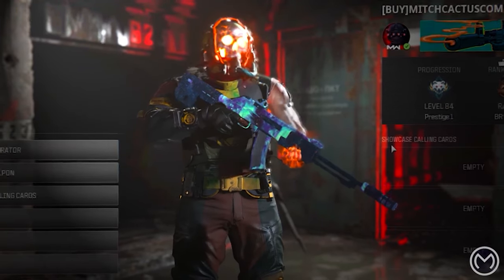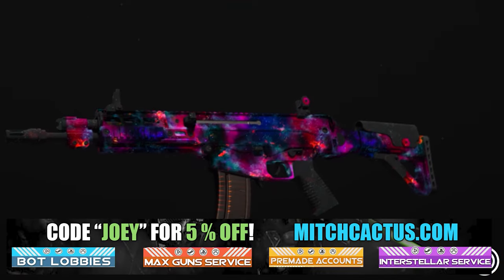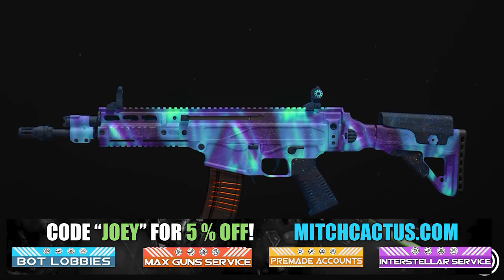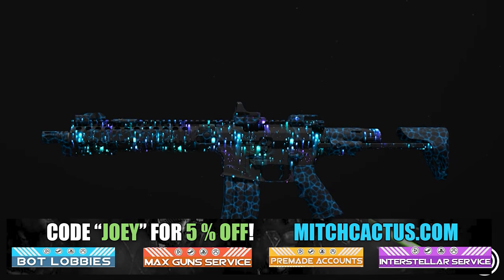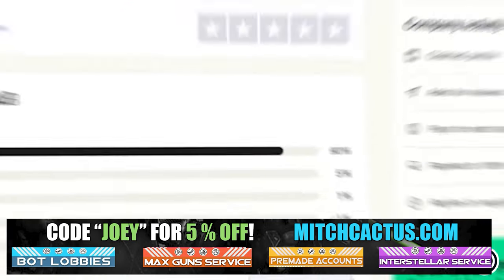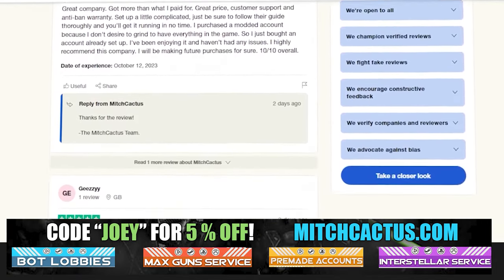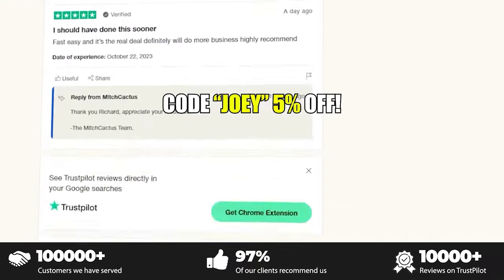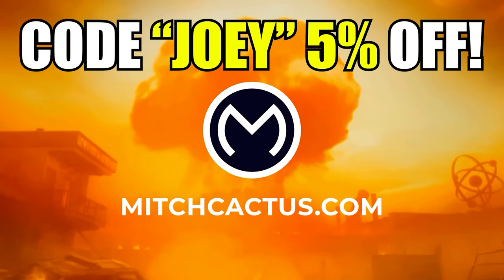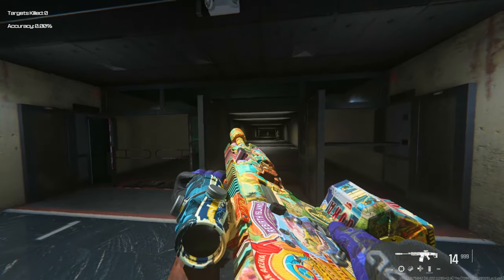Let's take a look at my sponsor mitchcactus.com. He's got a range of services including camos — you can literally unlock any camo in the game from Modern Warfare 3 and Modern Warfare 2. Accounts for sale, zombie schematics, nuke skin boosts. Look at all the reviews — over 10,000 customer reviews. I highly recommend mitchcactus. Use code JOEY for five percent off; links in the description.